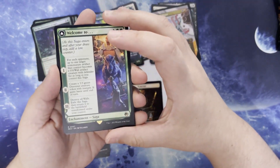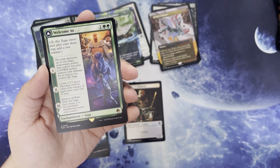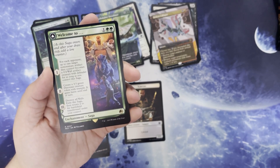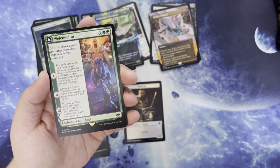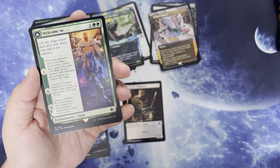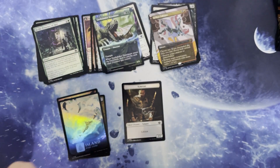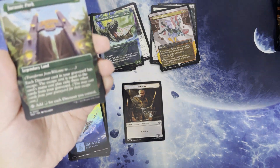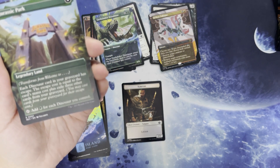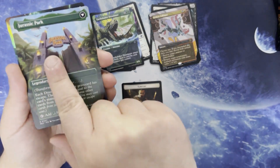We've got Welcome to... one, two green for an enchantment saga. For each opponent, up to one target non-creature artifact they control becomes a 0/4 wall artifact creature with defender for as long as you control the saga. Second chapter has you create a 3/3 green dinosaur token with trample that gains haste until end of turn. And three, destroy all walls, exile the saga and return to the battlefield transformed under your control, where it becomes Jurassic Park — a legendary land. Each dinosaur card in your graveyard has escape, the escape cost equal to the card's mana value plus exile three other cards, and tap to add green for each dinosaur you control.